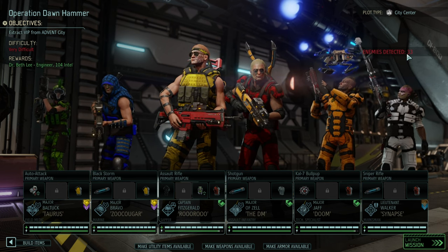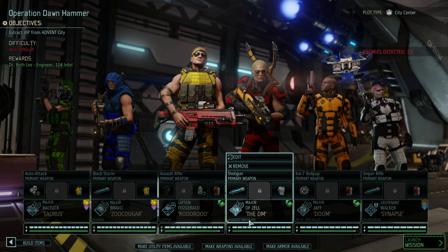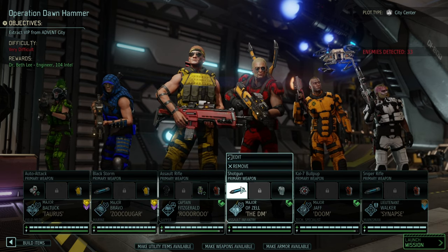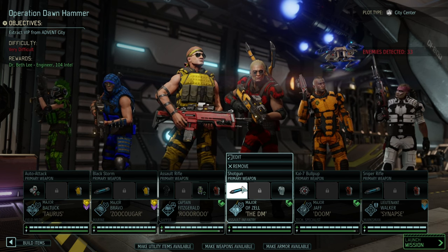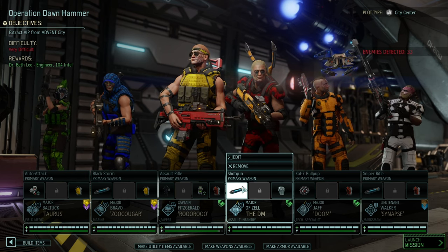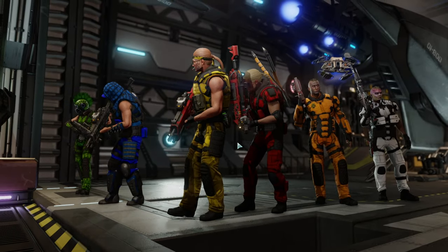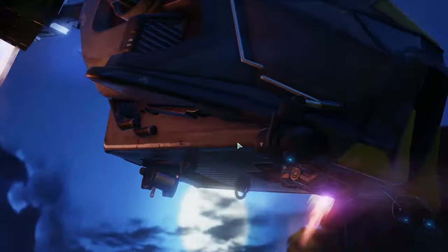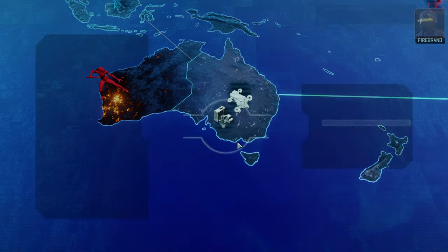We're fighting against 33 enemies and many of them are not fun to deal with. We have a fair amount of mechanical enemies which explains the blue screen rounds. But other than that, my biggest problem is just shredding through the massive amount of armor we're going to see. Hopefully the Zapper can do a good job doing that, and hopefully we have enough turns to go through it.